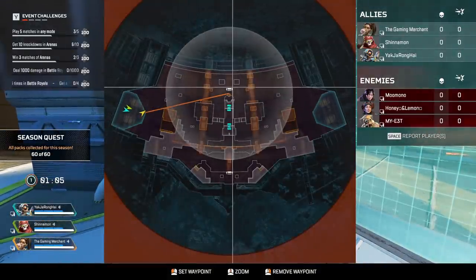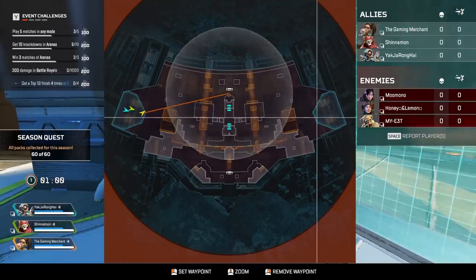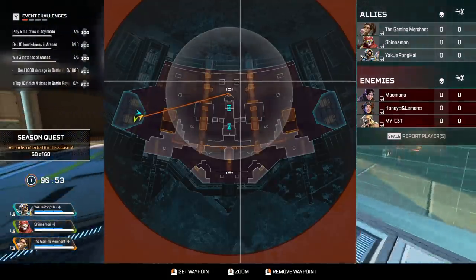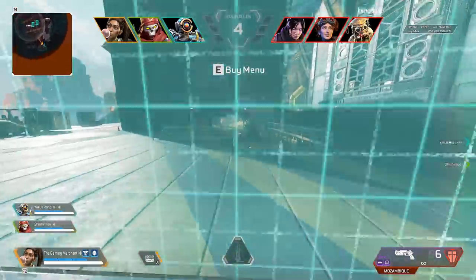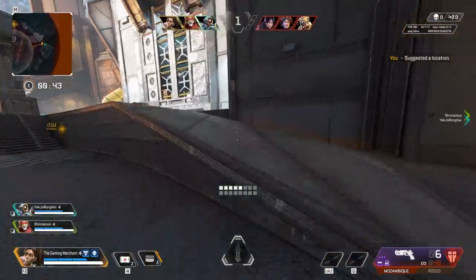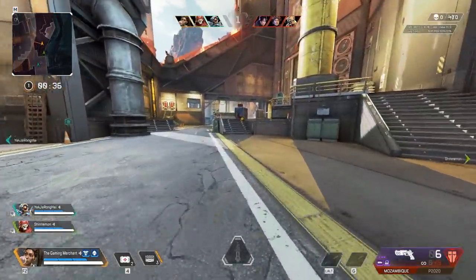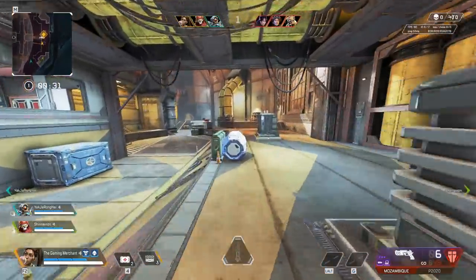We've got two bins on the outside here and then two crafting supply bins in the middle - this is where they spawn. This area down here is kind of like where you don't really want to go. It's definitely like a large open look down here. Really open, large area. Definitely some opportunities for long-range gameplay here.